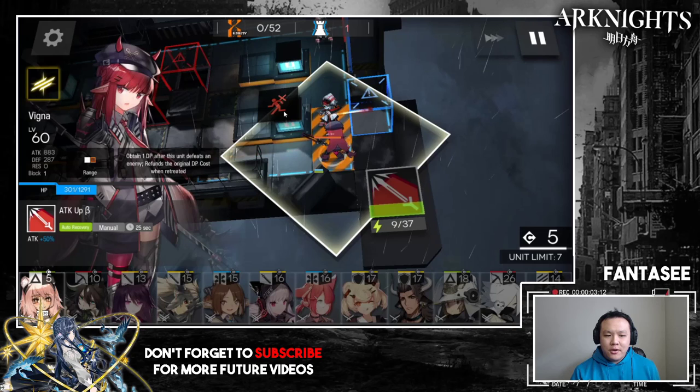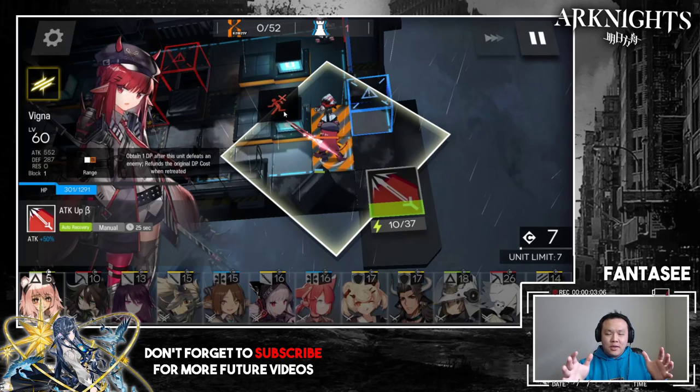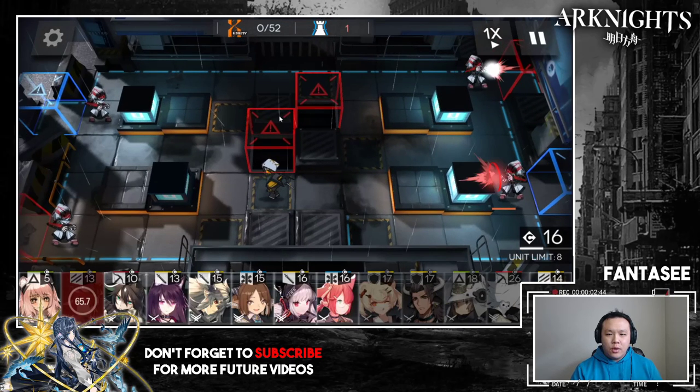The challenge of this stage is the casters have increased range, so instead of just one unit running, the top guy is also attacking while you fight them. These casters can hit two of your units at once — they hit the last two units you deploy. Vigna is able to fit one more auto attack before the boss's projectile launches, so I do one last attack then retreat Vigna immediately as he launches it, getting my 10 DP back.